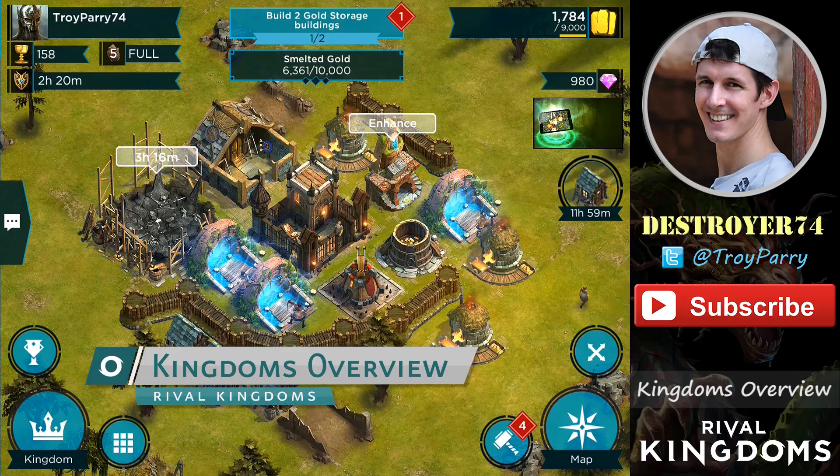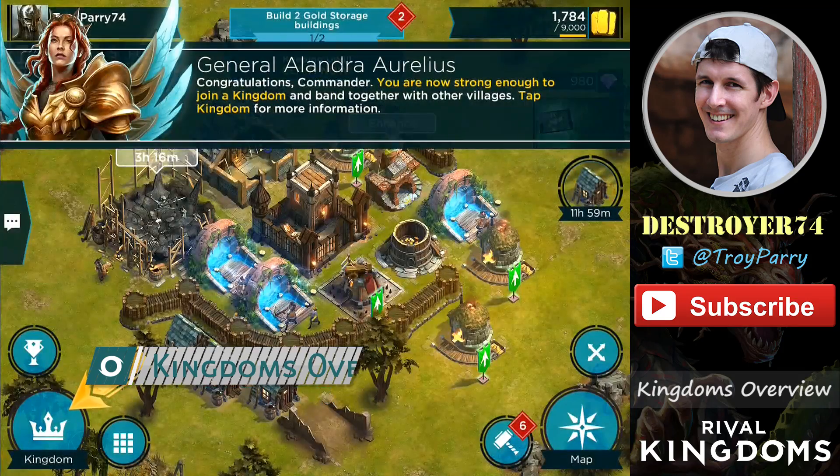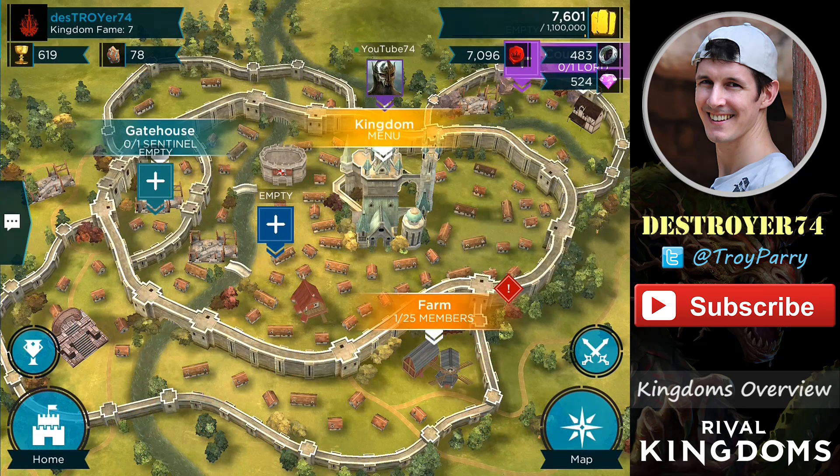Hello everyone, it's Destroyer here with a Rival Kingdoms video about Kingdoms and Kingdom Wars. Once you've upgraded your stronghold to level 4, you'll be able to join a kingdom or create your own for a small amount of gold. I have a mini village here called YouTube74 that's already created its own kingdom, which I named Destroyer74.